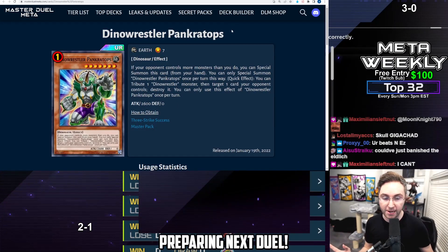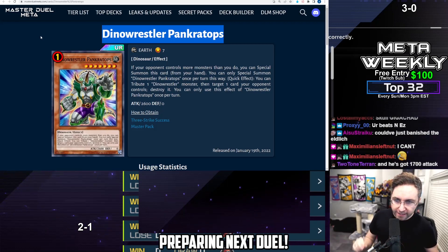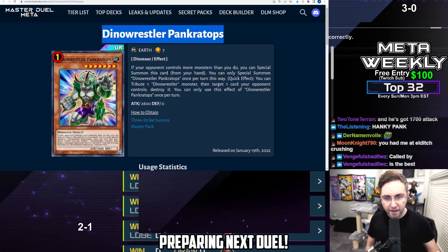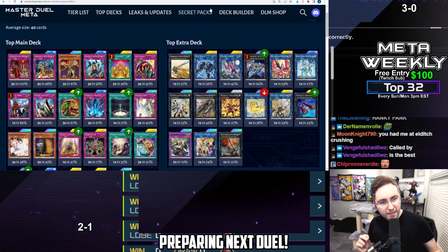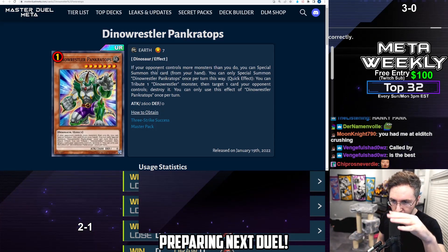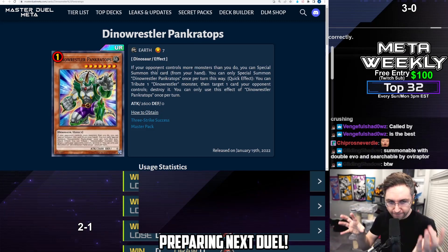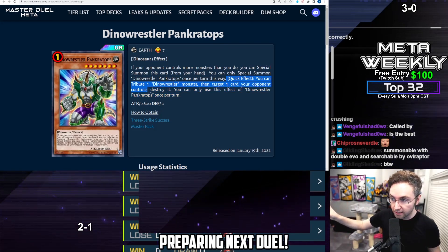Dino Wrestler Pancratops is good against every deck. If you're playing against Eldlich, if your opponent controls more monsters than you — generally you have no monsters and they have an Eldlich or a token — you special summon this from the hand. If they have Skill Drain, you're going to destroy Skill Drain or Imperial Order. The Dino Wrestler will tribute itself to destroy the Skill Drain. Because it's no longer on the field, it can tribute itself as a quick effect. You could attack with it, they flip up a card to stop your attack, chain Pancratops to destroy Skill Drain, destroy any face-down or face-up card. It's so versatile and works against every deck, especially Eldlich.